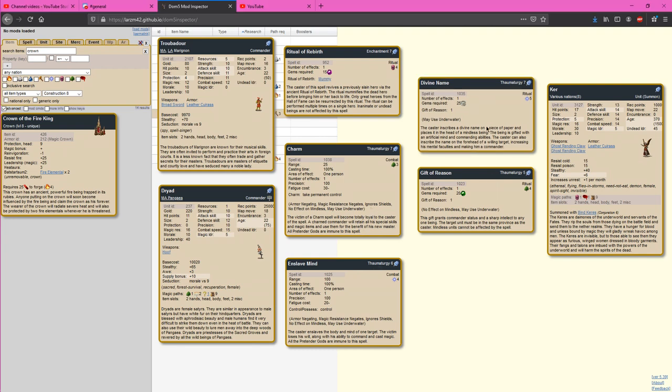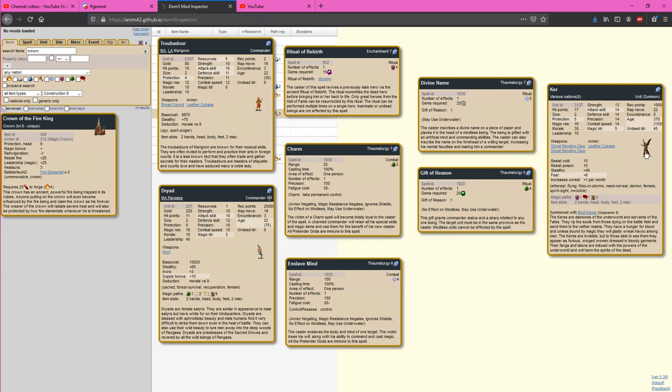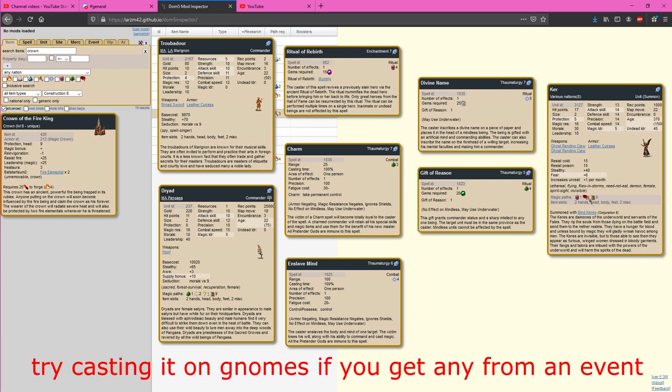Divine Name and Gift of Reason take a unit and turn it into a commander. Gift of Reason will not work on mindless units, but Divine Name will. Not only can this be used to make mages acquired with Enslave Mind functional, but there are some units in the game that if you cast Divine Name or Gift of Reason on them, they actually have magic paths built in. The Kere is an example that many Greek-themed nations can summon — if you were Ea Arcoskephalae, summoned some Keres and broke into Death 2 through trolls, you can cast Gift of Reason on one to get a Death 1, Blood 1 mage.